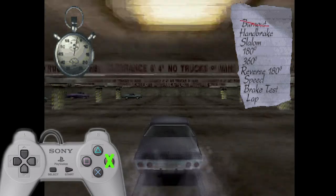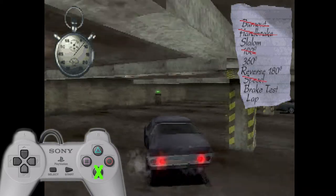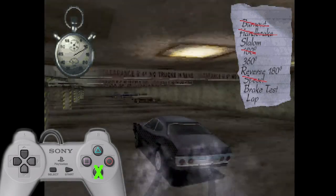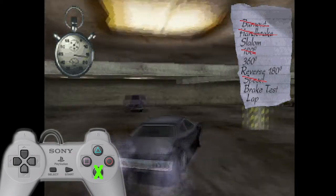Circle to burn out, then triangle to handbrake, then we're gonna slalom through one side of the poles here. You have to go in between four of them and then go all the way back. That should be it.